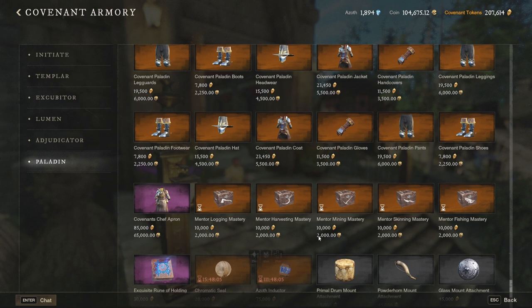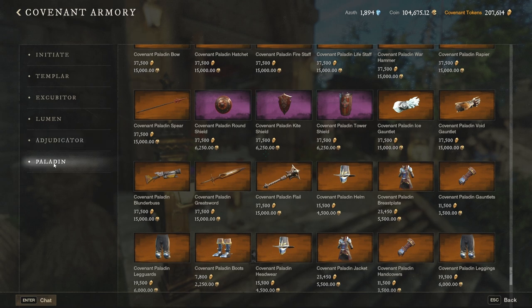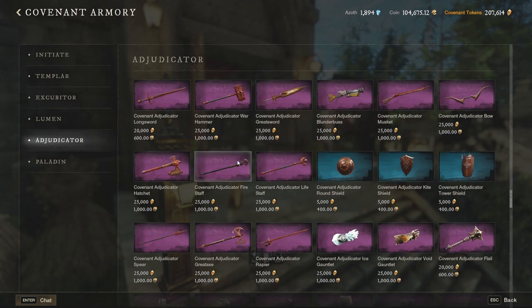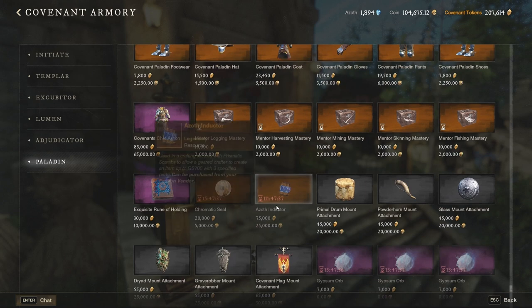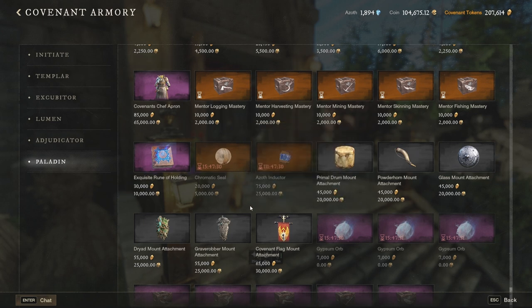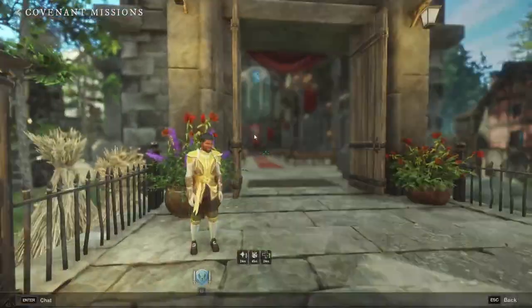To conclude what you need to buy and what not: try to reach your highest faction rank as soon as possible — if you are Covenant it's called Paladin, Marauder and Syndicate have different names. When you reach those, make sure to buy your gypsum warps every day. There are 2 gypsum warps at the Adjudicator rank and another 3 at Paladin. Then, if you have the money and your cooldowns are ready, buy your azoth inductor and chromatic seal. If you don't have much money, skip the chromatic seal but save a little for your azoth inductor. For tips on making money, check my other guides.